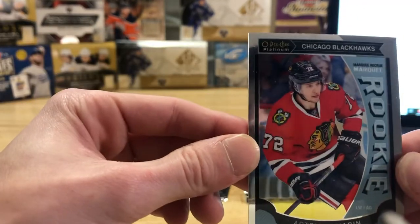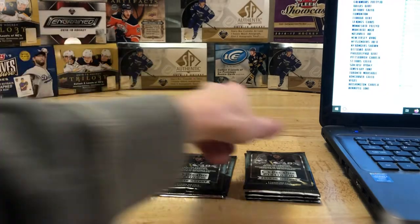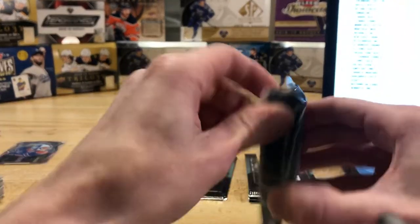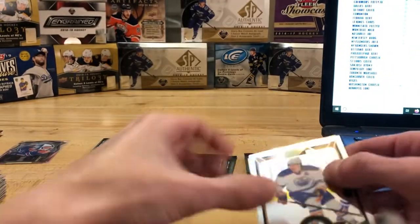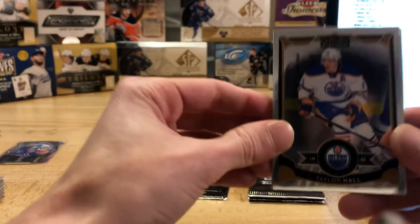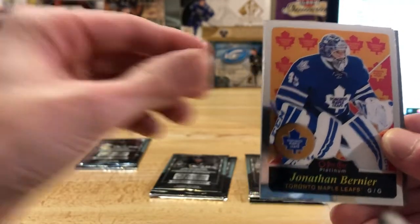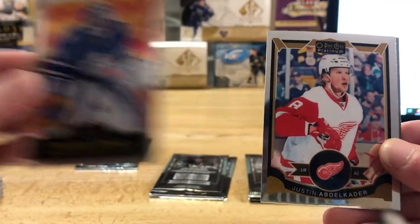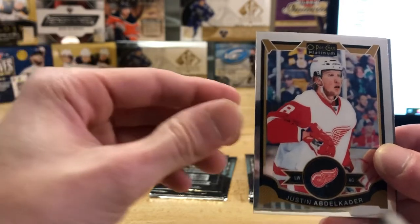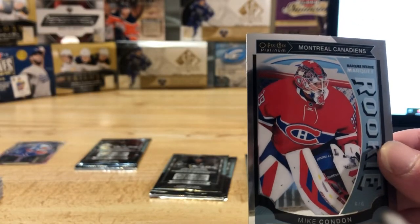And we got a Panarin rookie card there for the Blackhawks — nice! Can't remember if Adam found that one last time or not. Alright, surprises here boys, what do we got? Taylor Hall Edmonton. A Jonathan Bernier retro card for the Maple Leafs. We've got a Justin Abdelkader base card and a Michael Condon base card for the Montreal Canadiens.